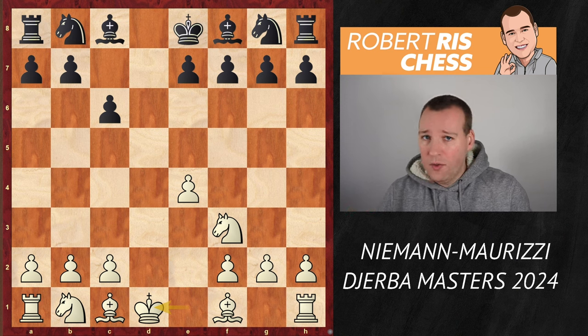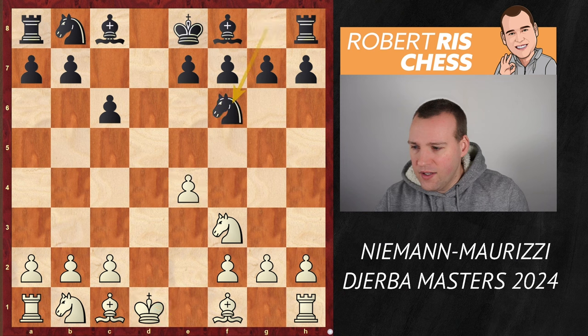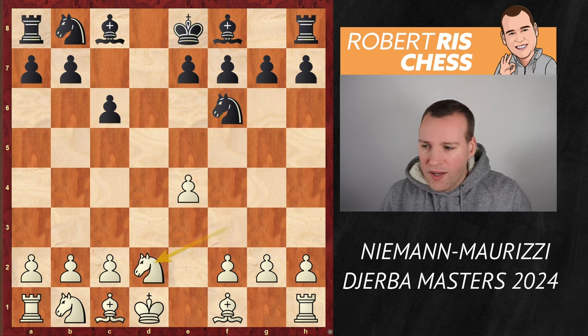Then white is no longer able to castle. The king is stuck in the center, but that's not a big deal. White has a small space advantage in the center — pretty normal. After knight f6, the pawn is under threat, and here's an interesting move. This is still well-known theory. Probably both guys even prepared it.